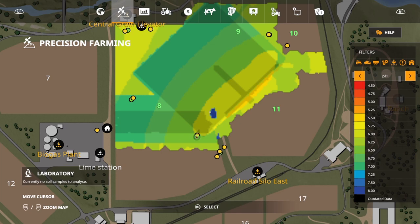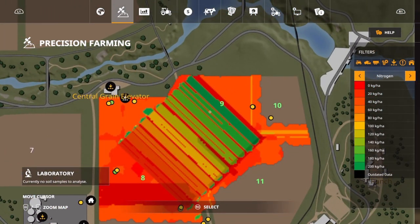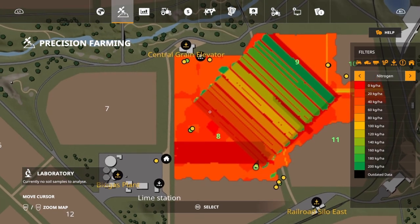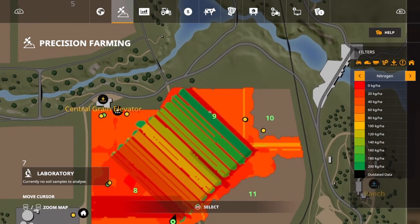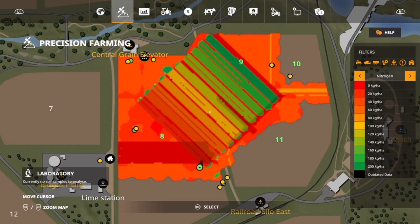Let's go ahead and look at our nitrogen levels. What I've done is created a tiered field — this row right here is going to be at 20 kilograms per hectare. We've got 40, 60, 80, 100, 120, 140, 160, 180, 200, and then zero scattered throughout. So every soil type has every step on the nitrogen legend. Our pH levels are already good, this field has been plowed, so we should be getting the absolute best max yield per this nitrogen setting.